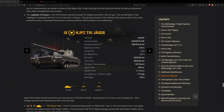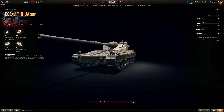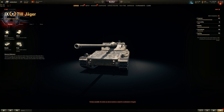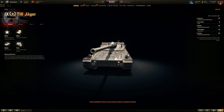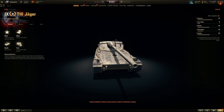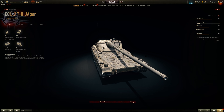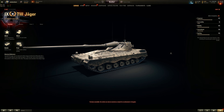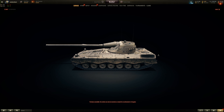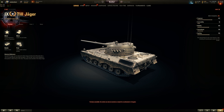Unfortunately, since its initial debut back in May on the Supertest, the stats did not change much. It is still mediocre in terms of mobility compared to a Leopard Prototype, and the firepower is not as high in terms of DPM or alpha damage as a Waffenträger Panzer IV. It sits in the middle between a medium tank and a tank destroyer, based off the Leopard 1 chassis with less armor, and an oscillating turret featuring a 120mm, no autoloader, and no loader — so only a 3-man crew.